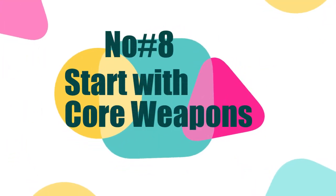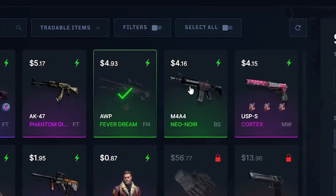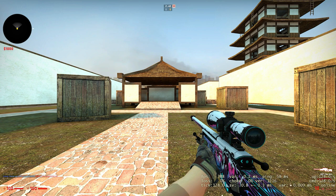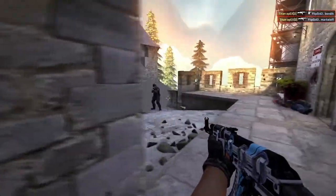Tip 8: Start with Core Weapons. When you have a decent amount of in-game cash, you have many weapons to choose from, and some of them look really attractive. Many players start with an AWP or a Desert Eagle, but these weapons aren't really effective and are weak when it comes to headshots. You'll do a lot better if you start with effective core weapons like the AK-47, M4A4, or even a P250 pistol, in order to build a strong hold over your opponents and avoid getting killed early.